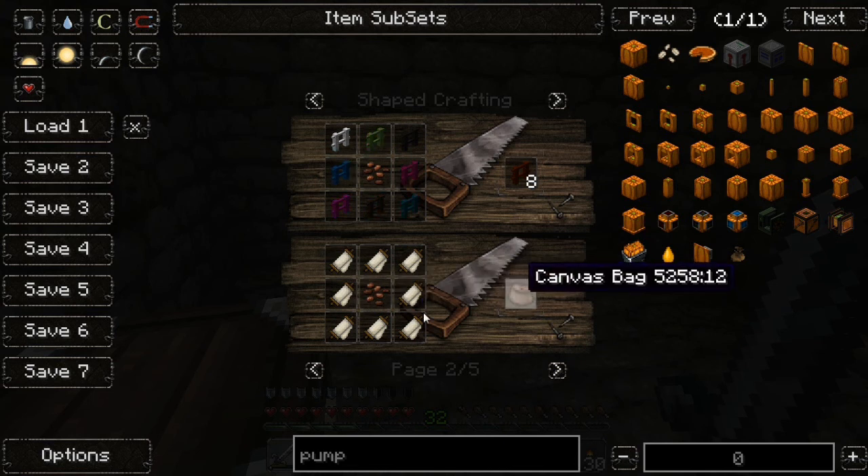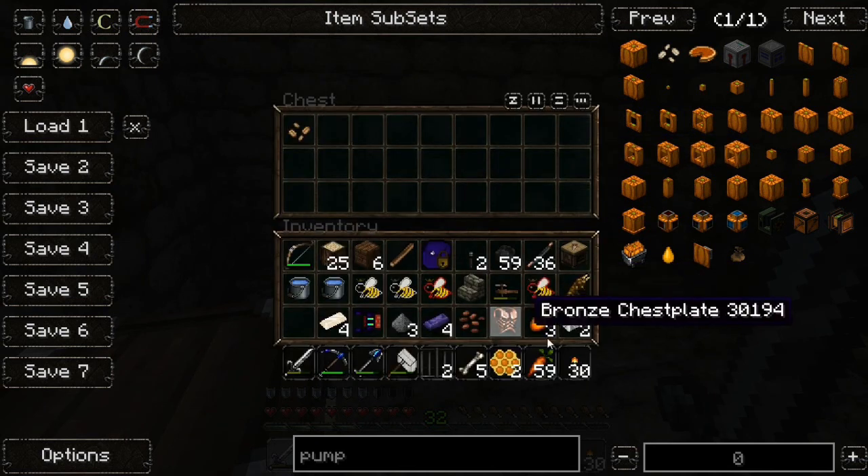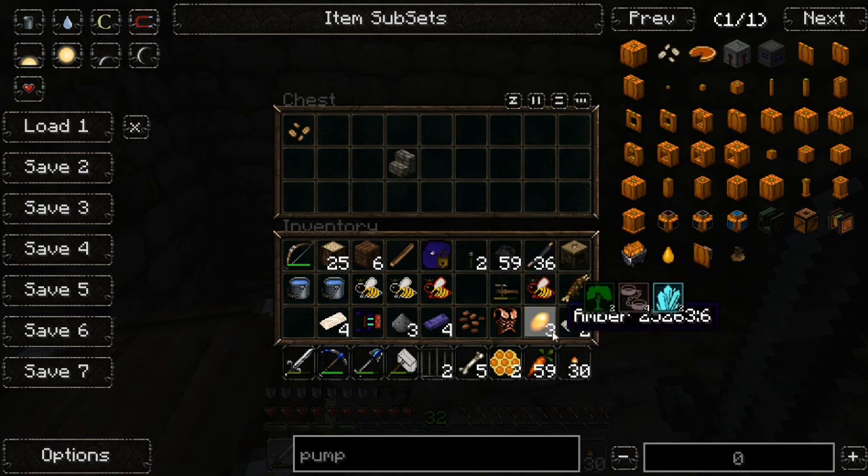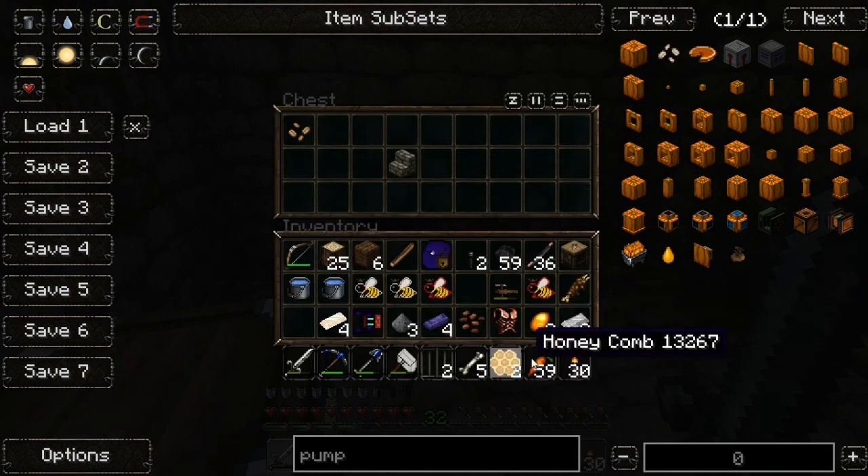Pretty sure you can make a canvas bag a different way. Oh, you do make it a different way. No you can't — so I'm going to keep that because I want a canvas bag. Is this amber for Thaumcraft? I'm not sure — it might be, so I'm going to keep that on me.